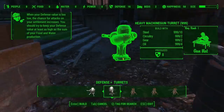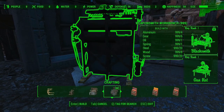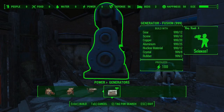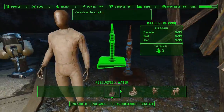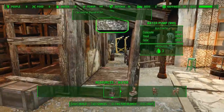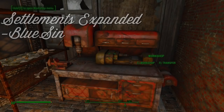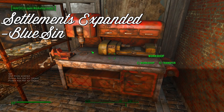Every default settlement in the Commonwealth has a maximum amount of placeable items. You can see how close you are to this limit by looking at the top of the screen for the bar that fills up as you build more structures. The purpose of this limit is to prevent the game from breaking and crashing when it tries to load all of this data at once. However, most PCs are capable of handling much more than the default limit is set to. This is where Settlements Expanded by Blue Sin comes in — this mod simply unlocks the limit on buildable objects.